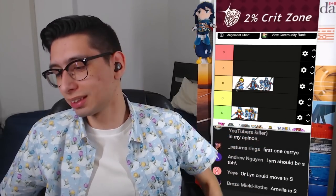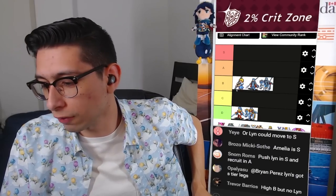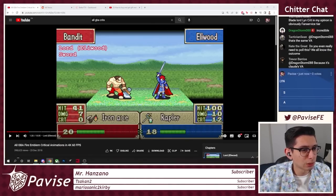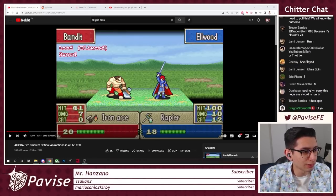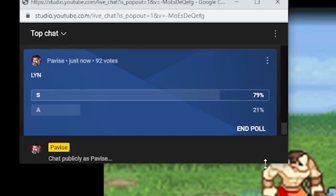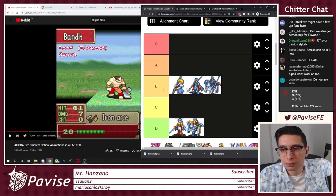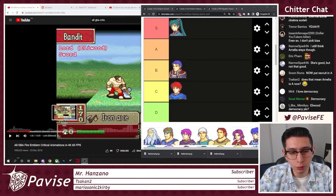Lyn should be S. You know what, I'm going to be hearing this until the end of the stream, so let's just poll it. An S or A tier poll is up now. With 92 votes in, it's not even close — Lyn absolutely smashing this one open. Lyn it is. We're moving after Recruit to Soldier.